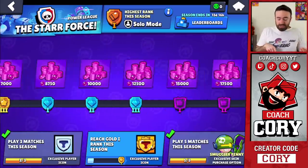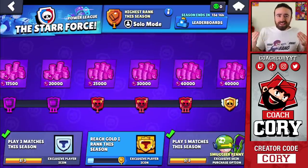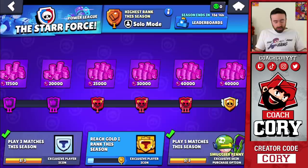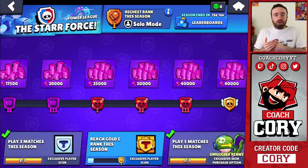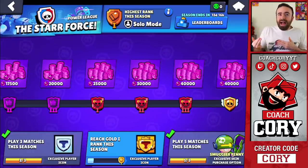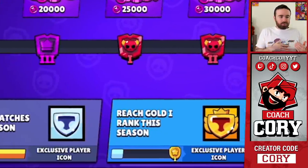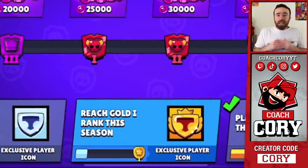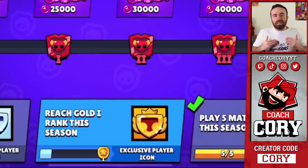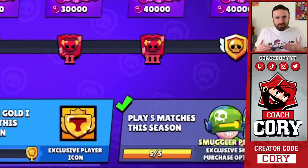The max possible reward is 40,000 star points. There are also other rewards like profile icons and the ability to unlock — or rather buy — Smuggler Penny. The requirements shown here for these profile icons and Smuggler Penny are not accurate; that's just dev build stuff that is going to be different in the live build.